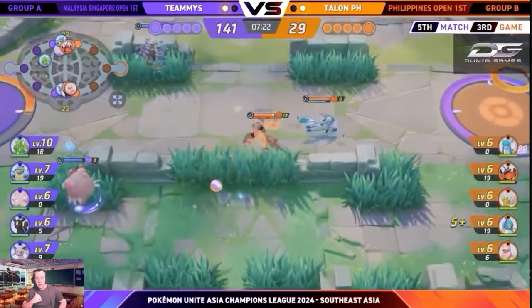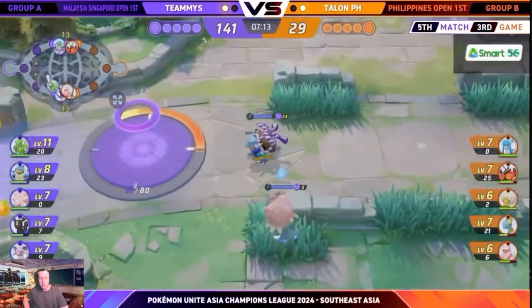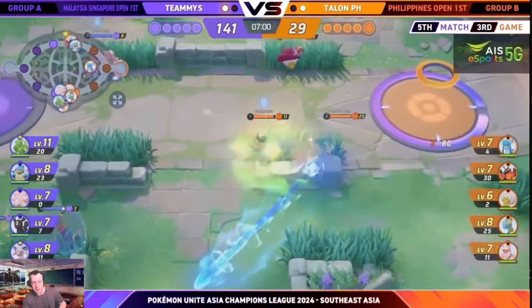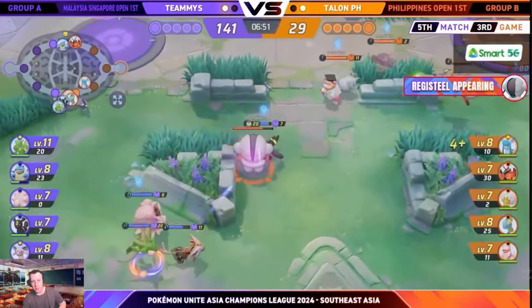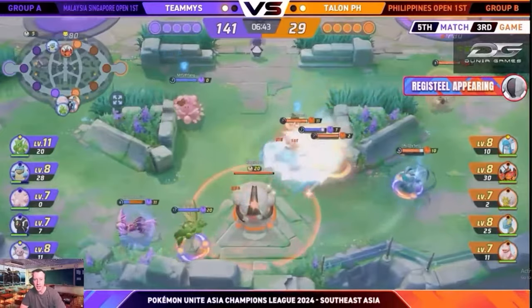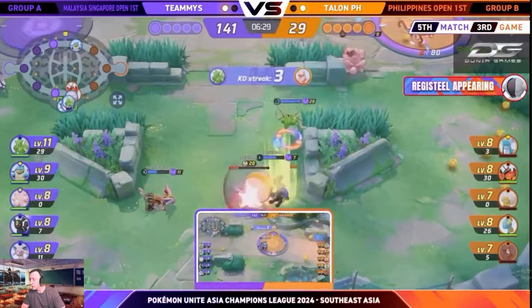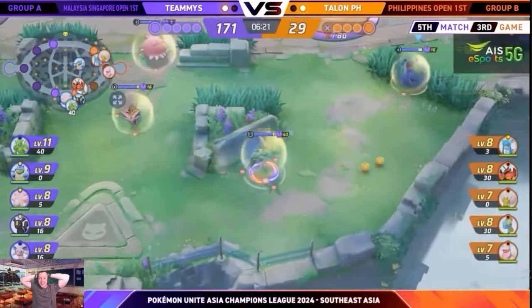And if HT can do this against Talon, which are probably the best team in the Philippines, then you can do it in your solo queue lobbies if you practice this Pokemon well enough. You've got full control of the game at this point. Because he's got his Energy Amp, he's already got his Unite Move again. They're trying to pull this Registeel so the enemy team comes in and Scyther can kill them. He double hits over, launches the Unite Move, gets skill resets, follows up, gets all the kills, then gets Double Hit and Dual Wing Beat again. He's about to hit level 12 — it's the first objective. This is just absolutely ridiculous.